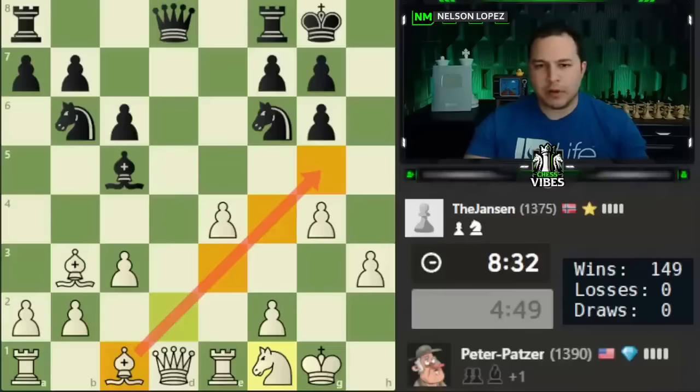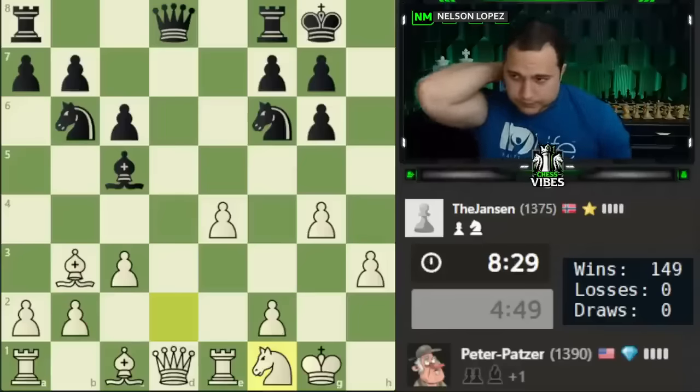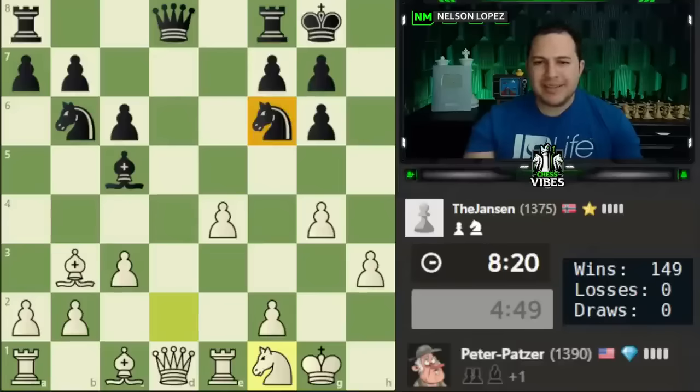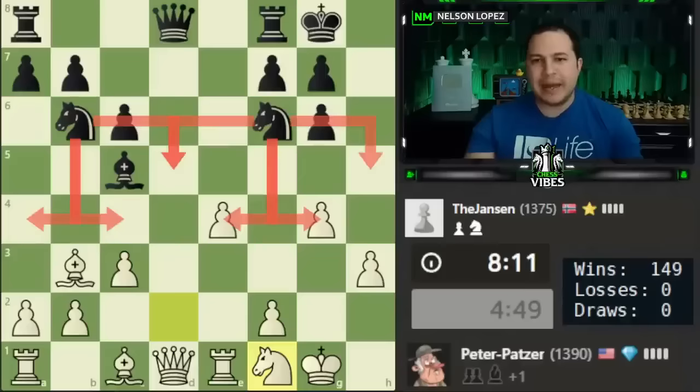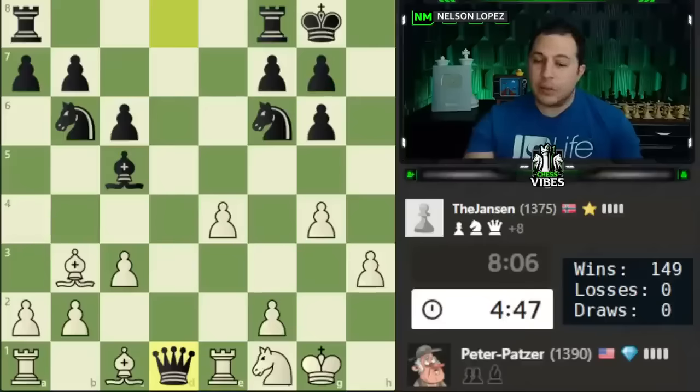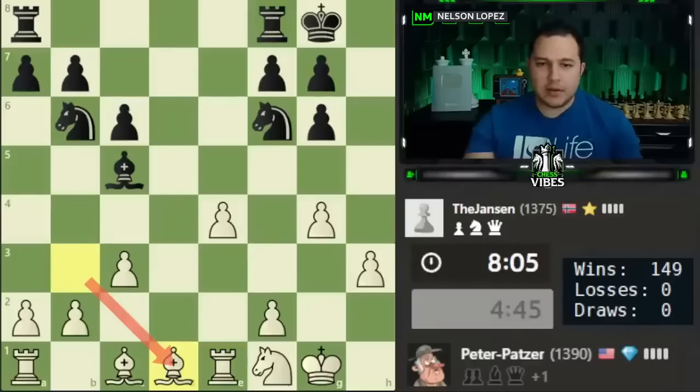My opponent's knights are kind of not doing so great — they don't really have a lot of squares to go to. I'm going to try to keep that happening. I just have to be careful of the dark squares right now because of the bishop and the queen. White does trade so I'm going to take with the bishop because I need my rook to defend this pawn — that's an important move there. Now we're going into an endgame up a pawn, four against three. I'm pretty happy with that.